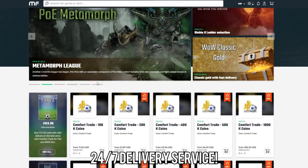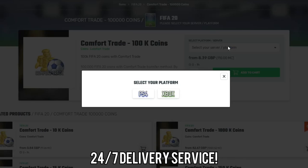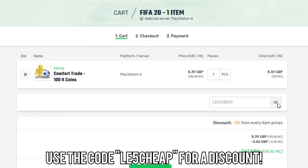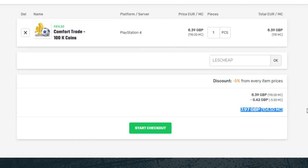To get the cheapest FIFA coins on the internet, make sure to go and check out Mule Factory — I've left a link in the description and a discount code as well. You can get 100,000 FIFA coins for just £8. Go and check them out, they're 100% reliable, I've used them so much. Make sure to use the code LE5CHEAP at checkout.